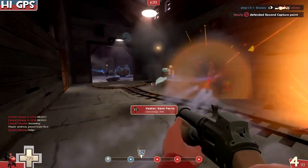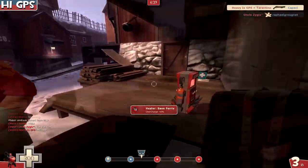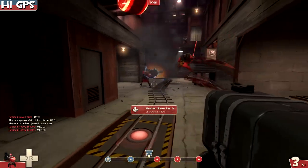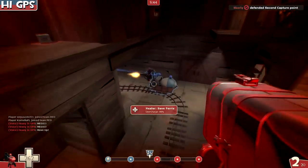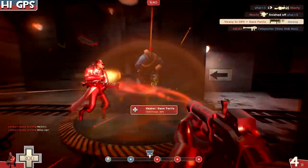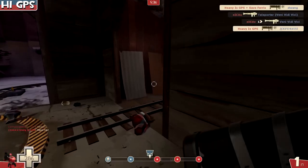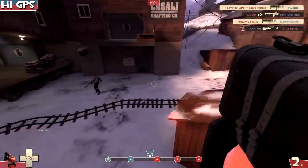Here we're trying to defend and we got the demo — that would have been the same as the shotgun because we didn't actually mini-crit on them. They keep attacking. We jump in with the uber, and of course ubering a Black Box soldier is kind of a waste. You can see the heavy survived — if you had maybe one additional rocket, that shot would have taken him out.